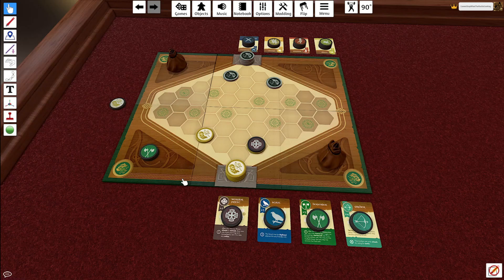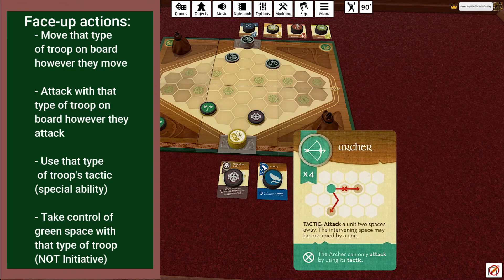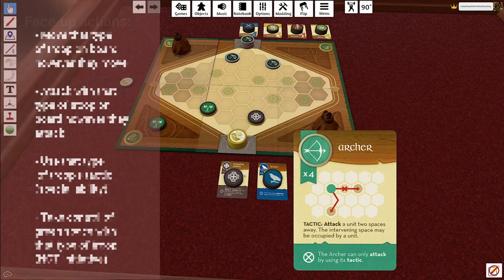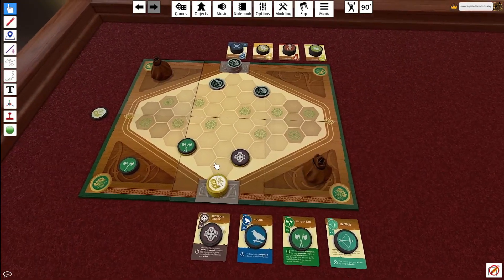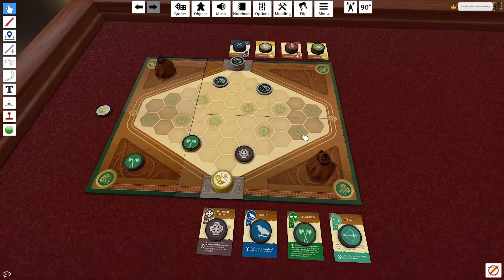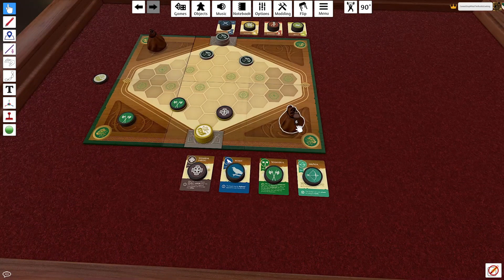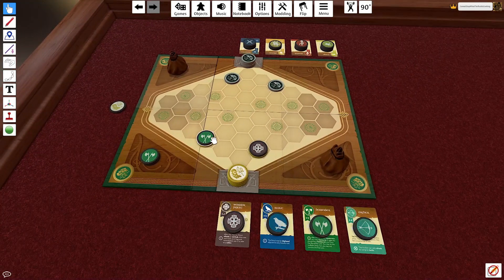If you play a token face up, you can use pieces already on the board. For example, if I have a Berserker on the board I can move, attack, or use its tactic — each piece has its own special tactic. The Archer, for example, can attack a unit two spaces away assuming nothing is in between. You go one action at a time, taking turns until each player is out of tokens, then draw three more from your bag.